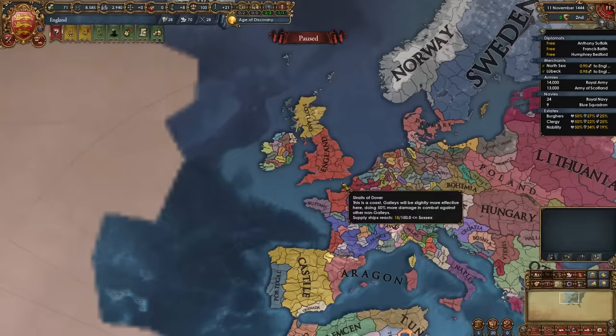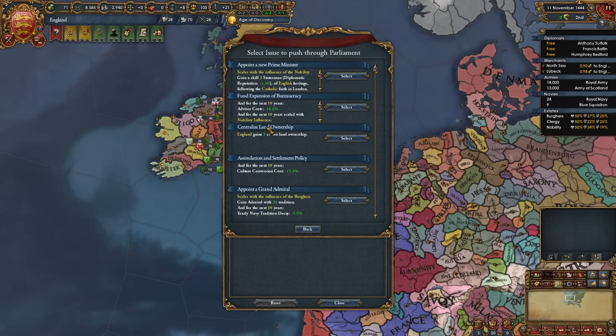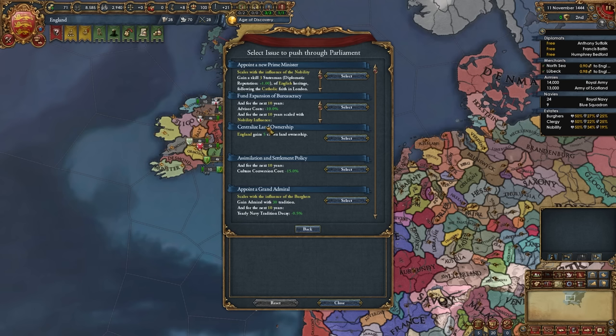Right here we are as England. The first thing you want to do when you start a run as England is immediately go into your parliament, click the start debate button, and check if you have the ability 'England gains 5 crown land ownership.' This is super important for the start. If you do not have this issue in the parliament, go ahead and restart. I only had to restart once to get it, although your results may vary.